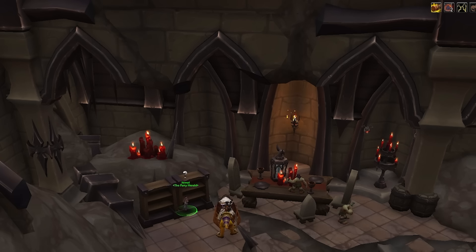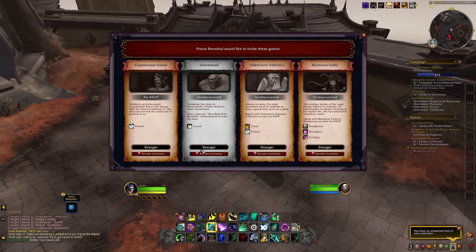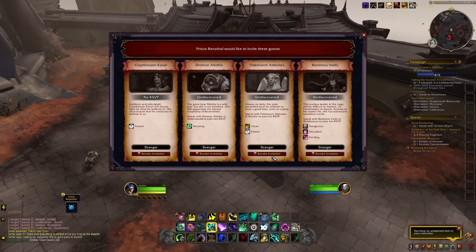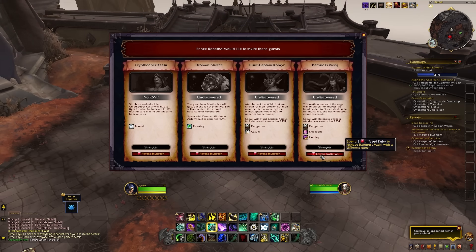The final tip is for anyone still working towards the Ember Core from Shadowlands — some good news: it will move from a 1-week lockout to a 1-day lockout, meaning you can do the Ember Core every single day. Not only that, but the board where you re-roll who's invited used to cost 20 infused rubies but will now cost only 2, so every re-roll is much cheaper. This makes getting all your rewards from the Ember Core a lot easier.